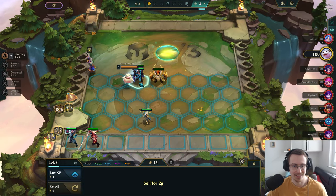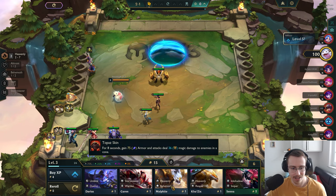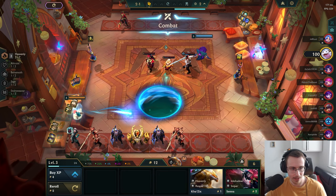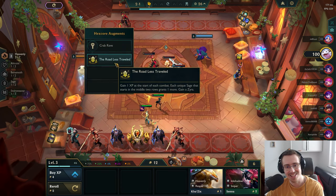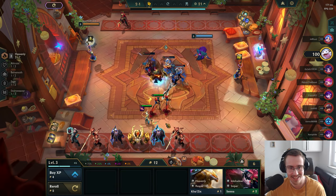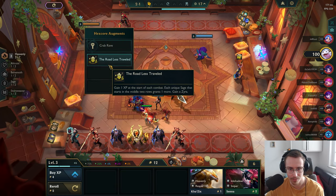Let's do it, why not! So we need a lot of Sages — we need Diana. We can maybe get that somehow. Let me quickly pop some items. I don't want to immediately get wrecked. It's interesting, that's all I can say.